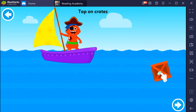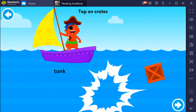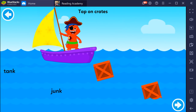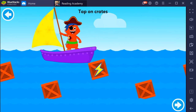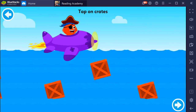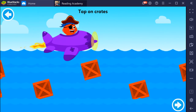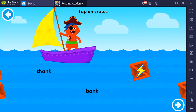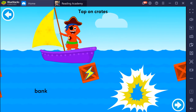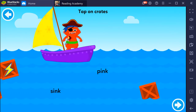Tap on crates. Tank, Junk. Thank, Bank. Sink, Pink. Amazing!